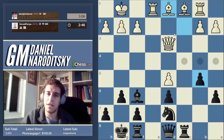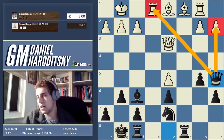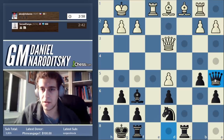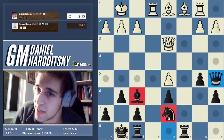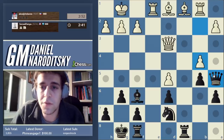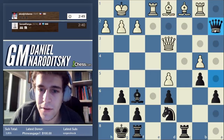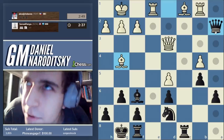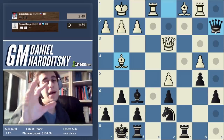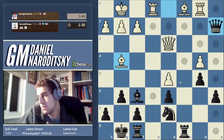Queen a5 could also fork his rook and the pawn on a2 in the future. You want to be flexible in chess — don't put all your cards on the table at once. Knight e5, knight c4 is the idea. Now it's time for a fork with queen a5, attacking the rook and the pawn. Our pieces are nicely positioned. I almost got my queen trapped — that was close, but not so simple because of knight to e5.